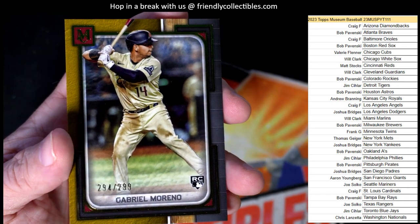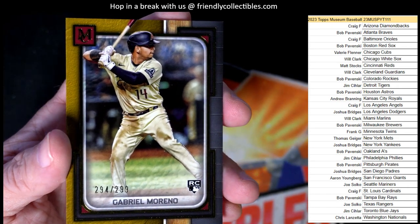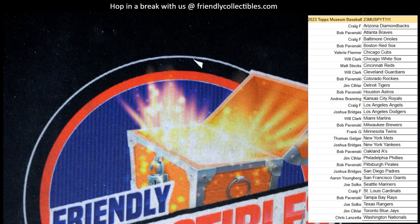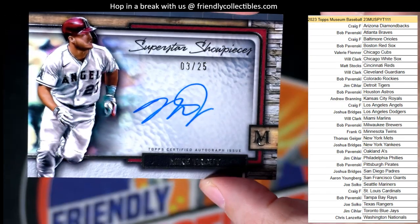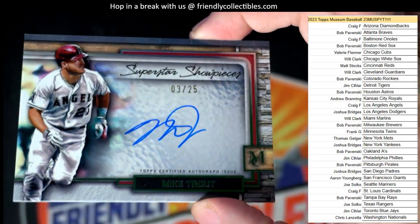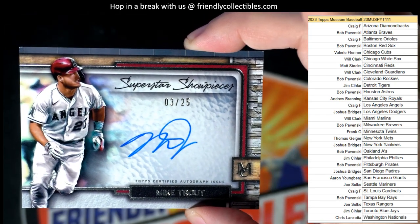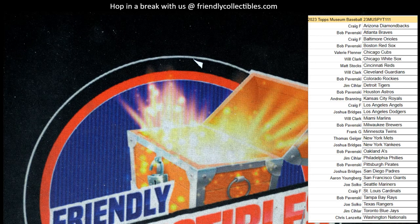Gabriel Marino rookie card, 294 of 299 for the D-backs — Craig F coming out to you. Craig hit it big in this box! Craig had a really, really good box here. The hit of the box is a Mike Trout numbered to 25 auto for Craig — that's a huge pull. Good one Craig! Let's get this on YouTube here in just a moment, and we've got another break that we're going to get right into.